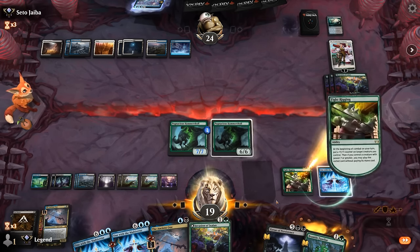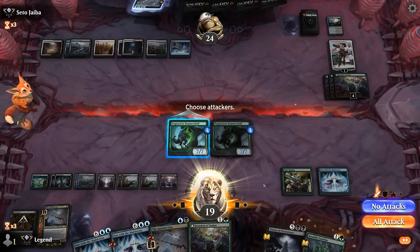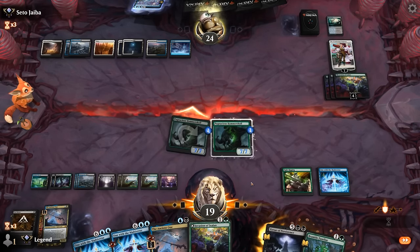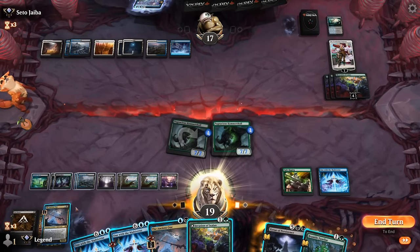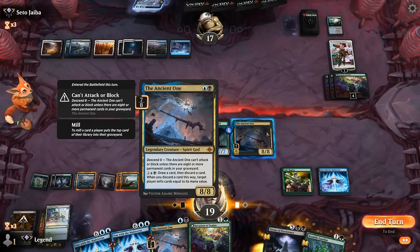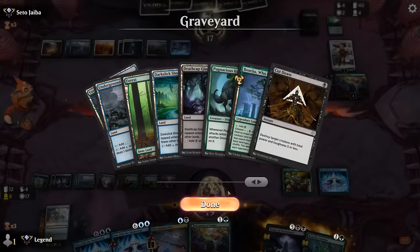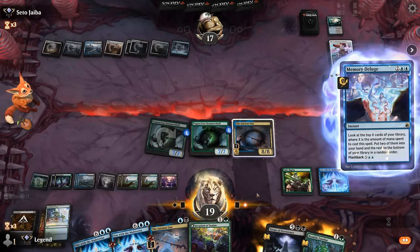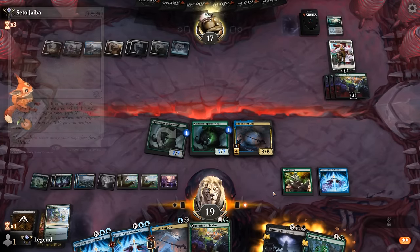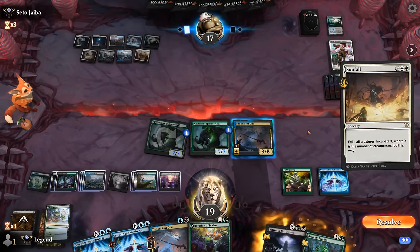We start by attacking — could just go face but they probably have another Wandering Emperor anyway. We play Ancient One and activate at instant speed, just pass a turn and wait it out. Opponent is flashing back Deluge — can expect Sunfall next turn, possibly another Farewell. And there it is: Sunfall.